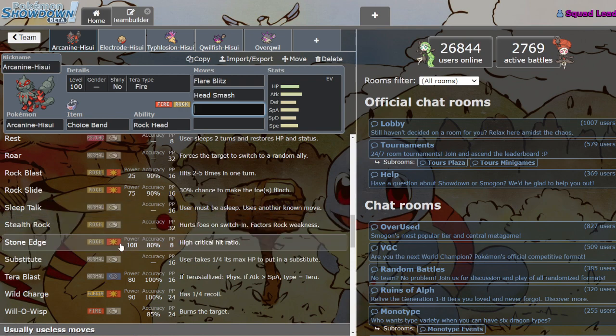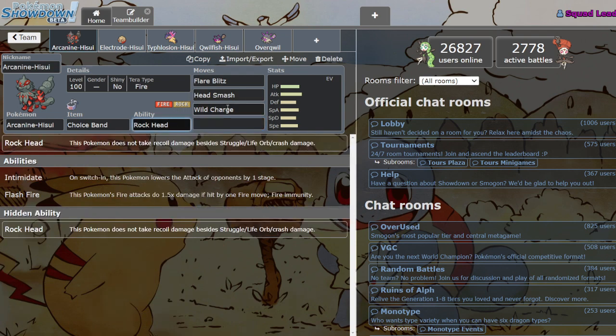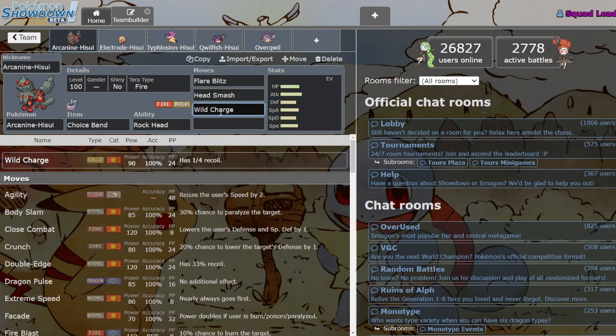You should probably always run Head Smash over Stone Edge, because it's the same accuracy but Head Smash is stronger with no recoil. He also has access to Wild Charge, which with Rock Head means no recoil, helping him out quite a bit. Wild Charge isn't normally a great move because it's pretty weak considering the recoil, but on this Mon it could be worth running since you won't take recoil, and it gives coverage for those pesky Water types.